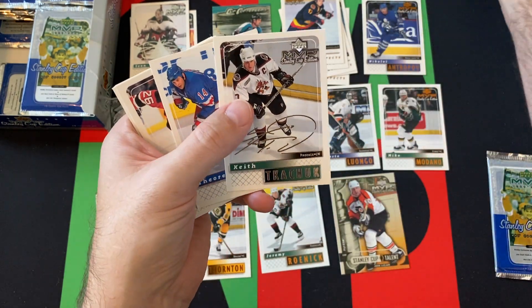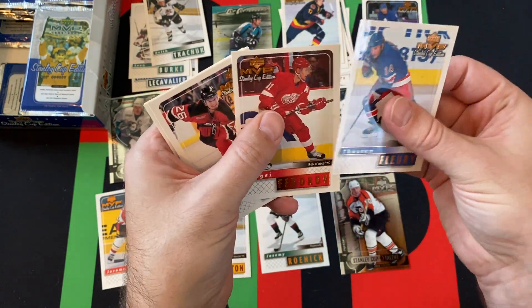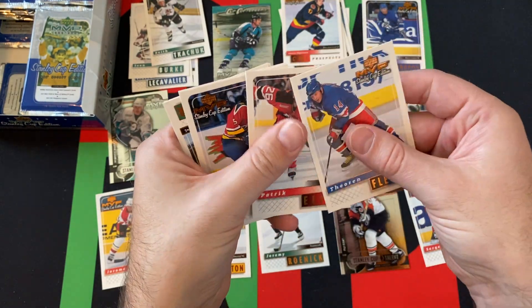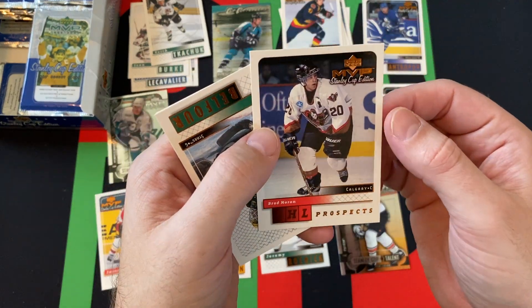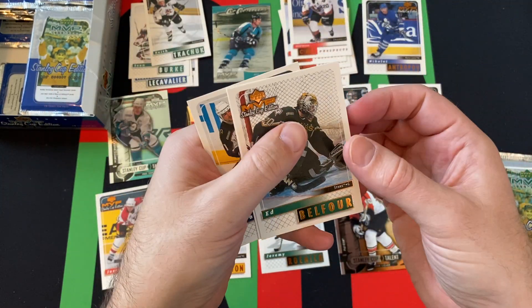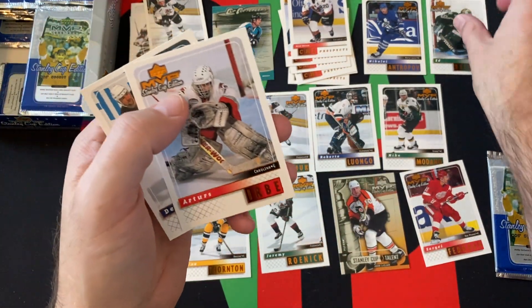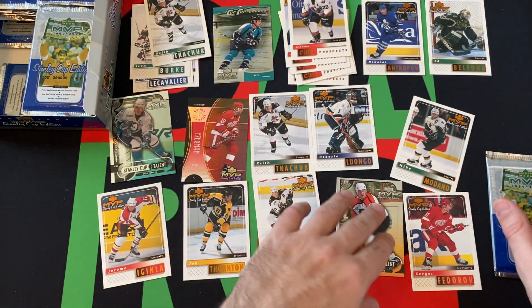Johan Garpenlov, Keith Tkachuk silver script card, Theo Fleury, Sergei Fedorov, Patrick Elias, Filip Kuba, CHL Prospect Brad Moran, Ed Belfour, Arthur Irbe, and Dean Sylvester rounding out that pack.